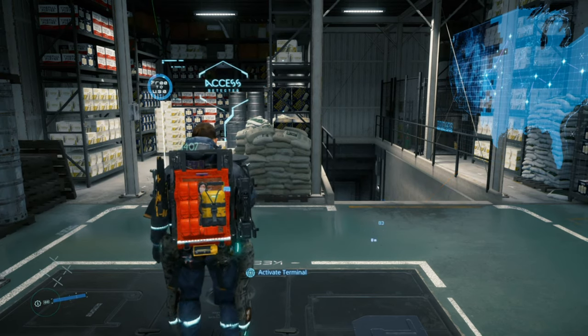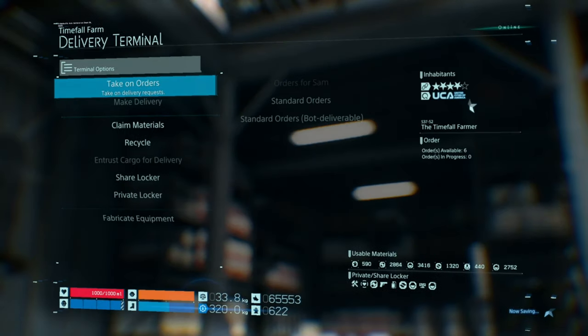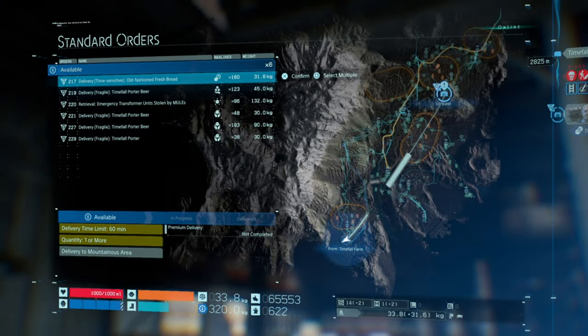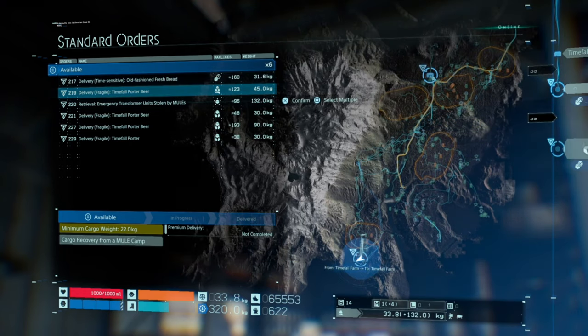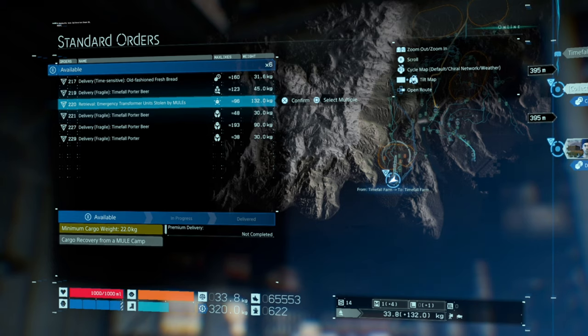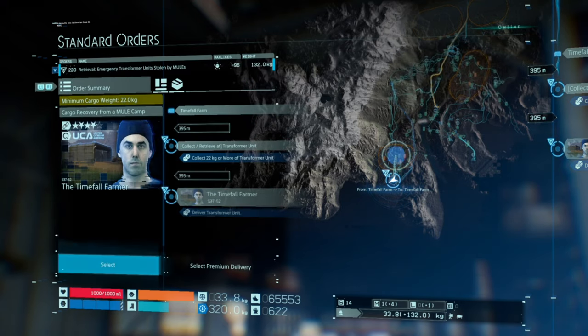When you're doing your miscellaneous focus order, before doing this standard item, you need to come to this particular icon. As you can see next to the 96 on the left, you need to look out for this specific icon — it's a square with five dots around it.